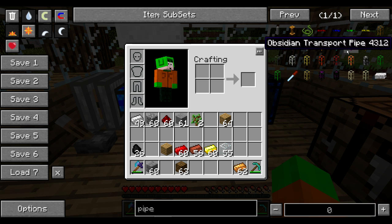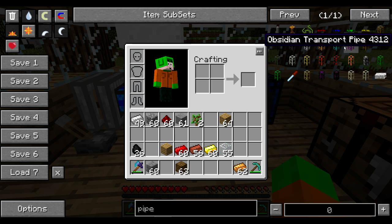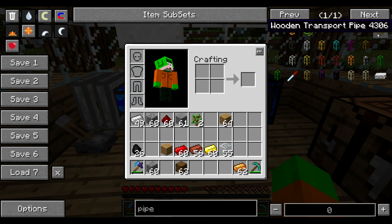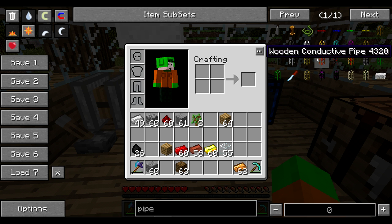Pipes are a very specific part of BuildCraft, and you can use them in conjunction with many other mods. As you can see, there are transport pipes: wooden, cobblestone, stone, iron, diamond, gold, and so on — each with a specific role. However, I'm not going to cover transport pipes; I'm going to cover the energy networks, and those are the conductive pipes.